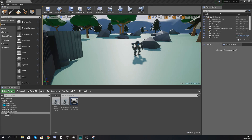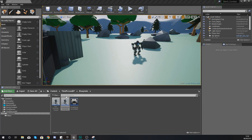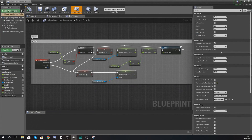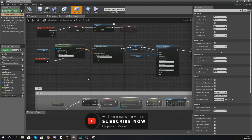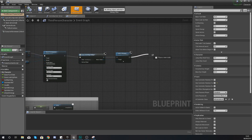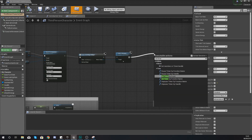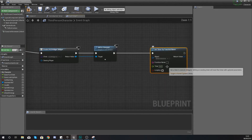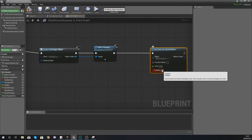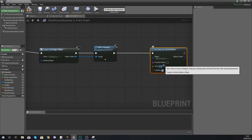Open up your third person character and give it a couple of seconds to load. We're going to be creating a Set Timer By Function Name node, which is going to allow us to loop a function on a timer. We're attaching this to our Begin Play at the very end — from Add to Viewport, set timer by function name — and we're going to loop it every one second.